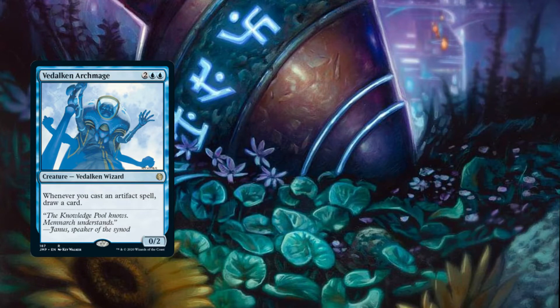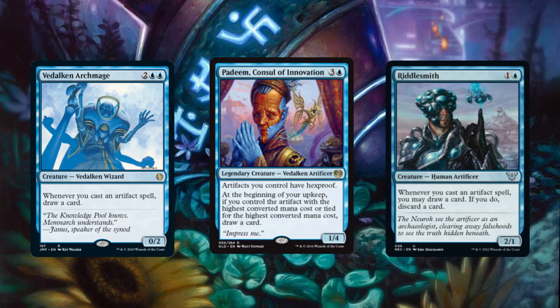Cards such as Vedalken Archmage, Padeem, Consul of Innovation, and Riddlesmith provide additional card advantage when casting our cheap artifacts in the mid-game. This allows us to scale into the mid-game and utilize our otherwise redundant artifacts to dig for interaction or combo pieces when necessary.